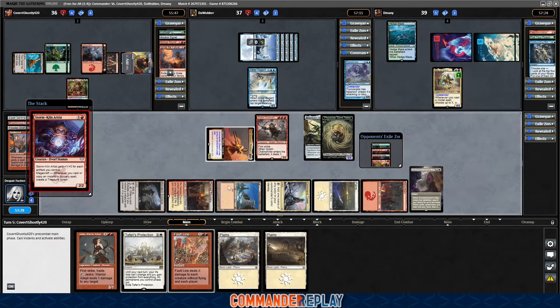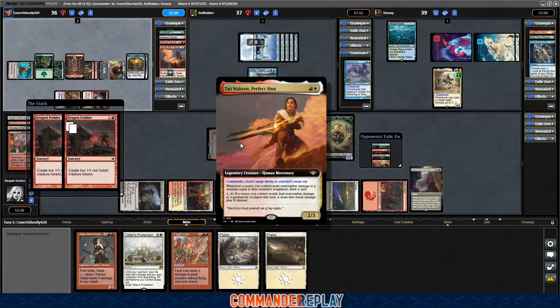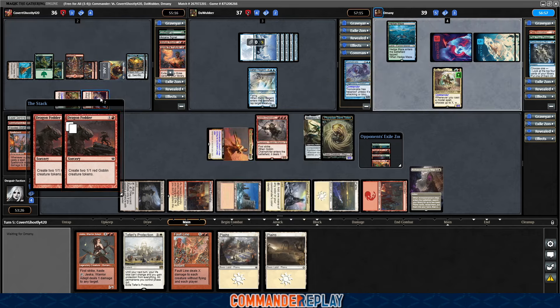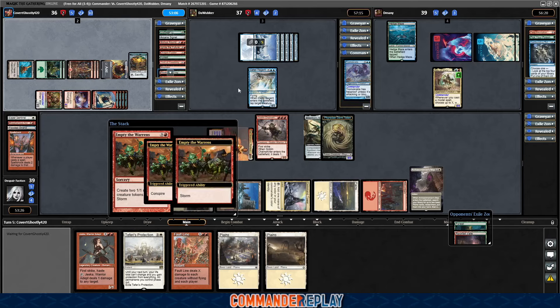Crap, and I forgot to attack. Storm Kiln Artist, Dragon Fodder. If we phase out, does that mean our thing will untap? Because does it become a new object? How does that work? Opponent getting busy with the Dragon Fodder. Thrill of Possibility, Faithless Looting. Here's the Empty the Warrens, stormed and conspired.